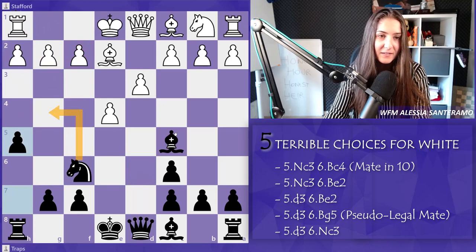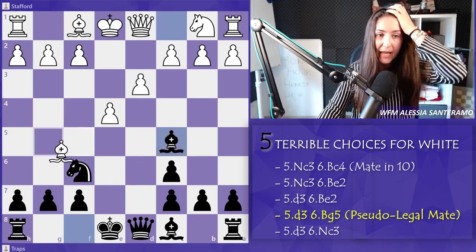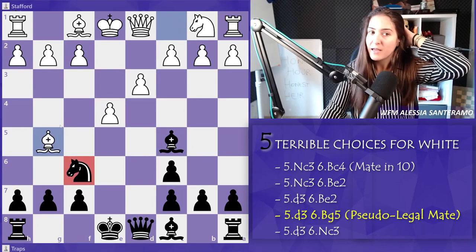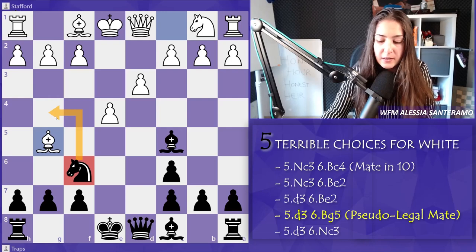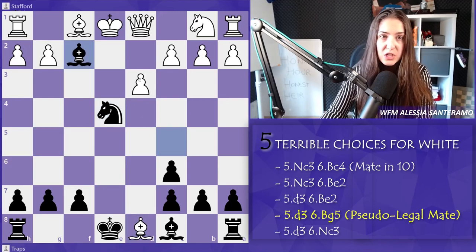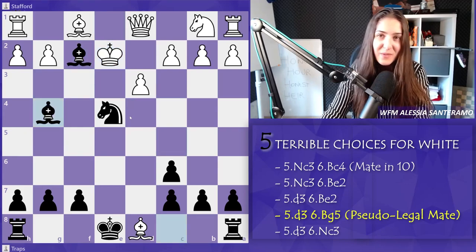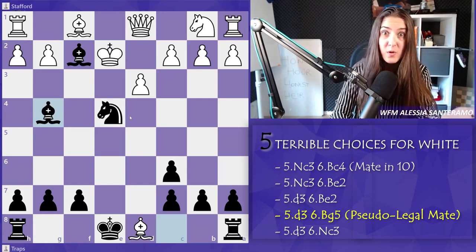What else can White do? You might try playing actively with bishop g5, pinning the knight so it can't reach g4. But now we can sacrifice our queen — knight takes e4. The queen is hanging on d8, but take that queen! We have bishop takes f2 check. The only square for the king is bishop e2 — and now we have checkmate. This looks like the Legal Mate. Always watch out for this queen sacrifice that gives checkmate to the king so early.